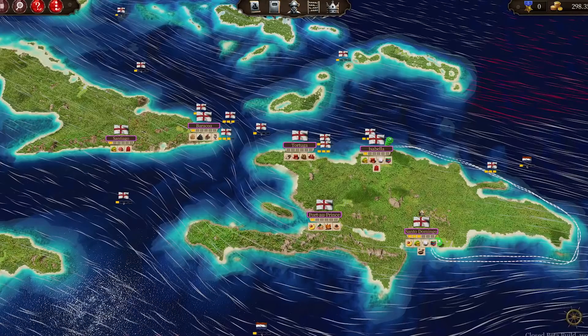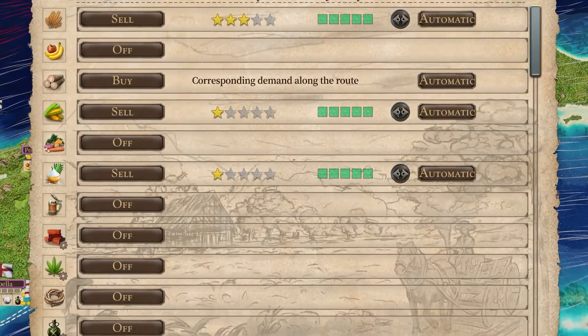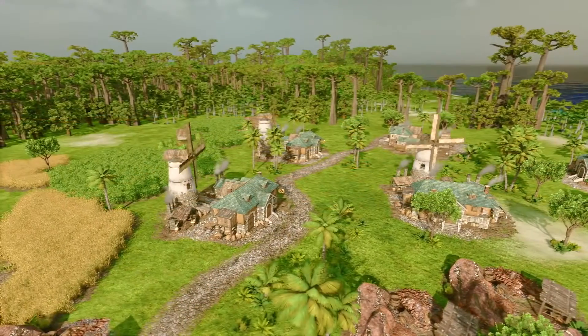Port Royal 4 is our biggest project to date. The game offers a combination of trading, city building, transport management, piracy, ship battles and politics in a huge simulated and vivid game world. For the creation of the Caribbean Sea, we set technical and visual benchmarks with our in-house engine.